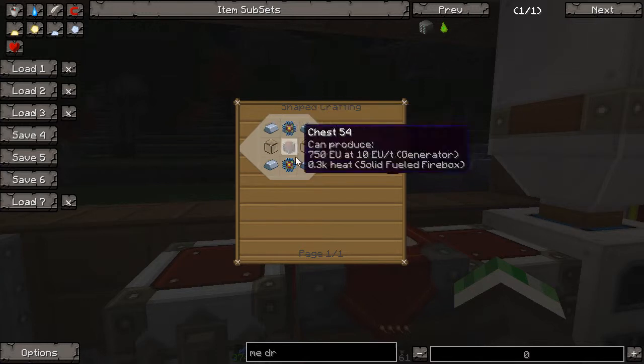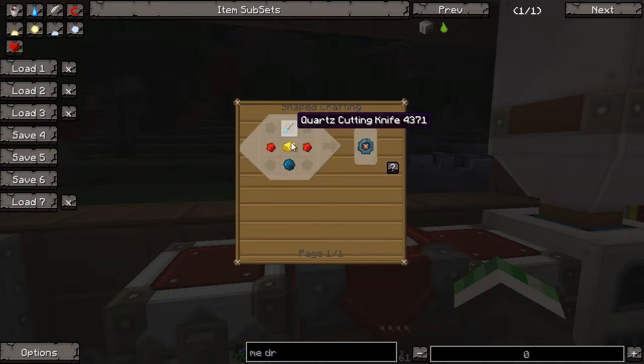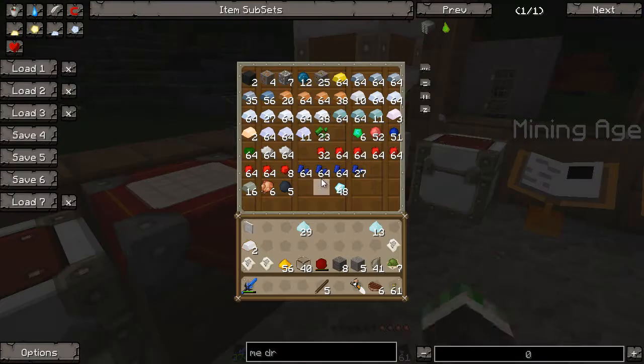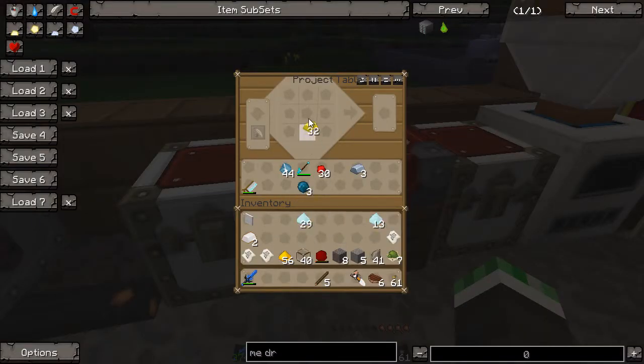Let's go ahead and make the drive. This time we need basic processors. Basic processors use a quartz cutting knife, silicone, redstone, and gold — pretty similar to before but this time we're using gold. Alright, let's get some gold out.